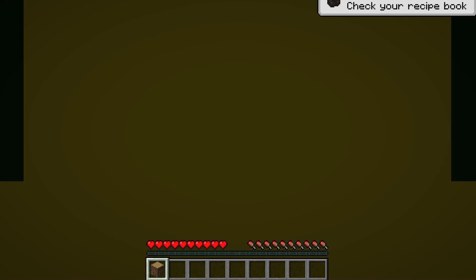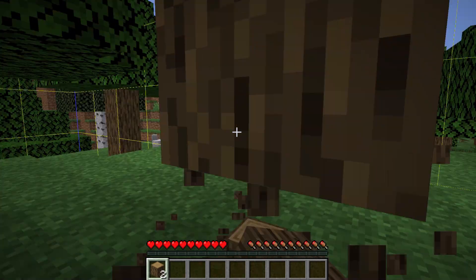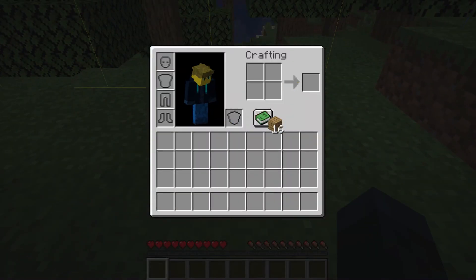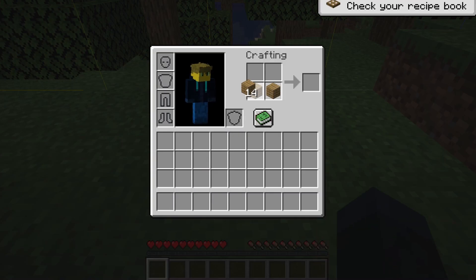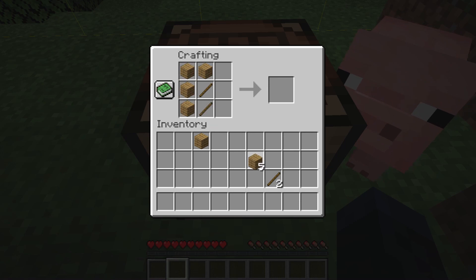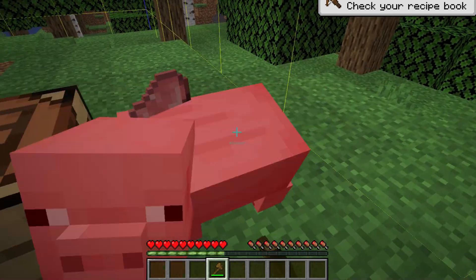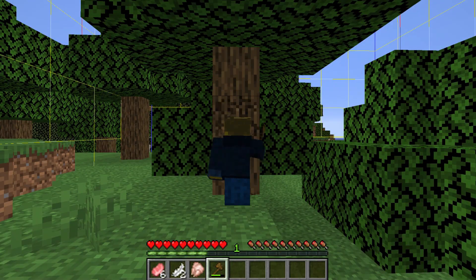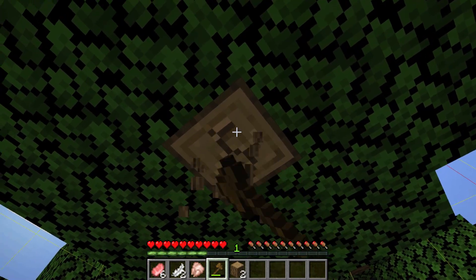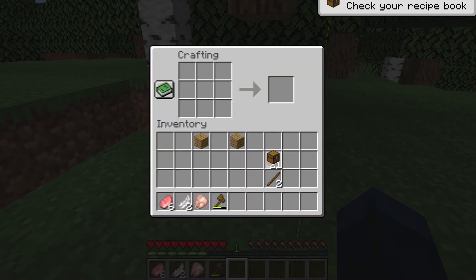All you need is just a chest and a few chunks, and you're ready to go. You barely need anything — just a chest and determination. This simple exploit has become the most ridiculous thing on the entire planet.